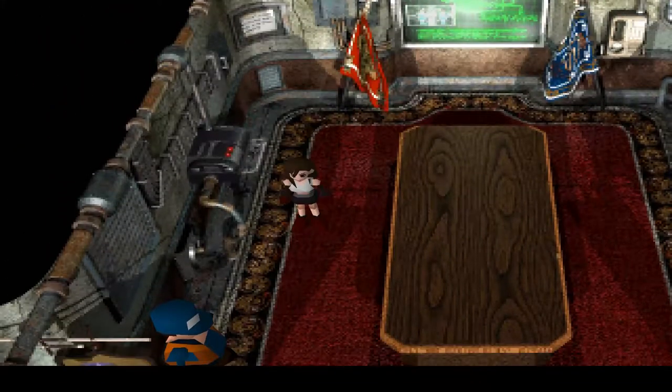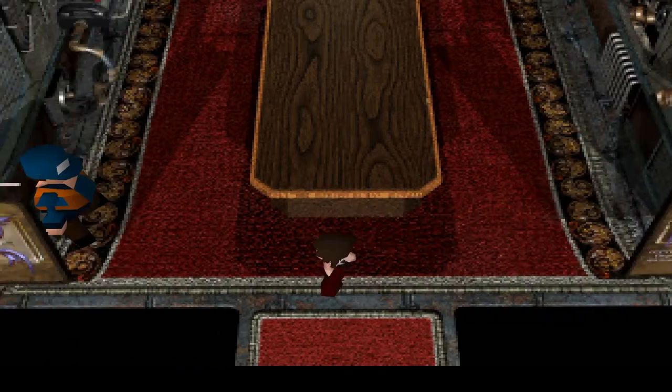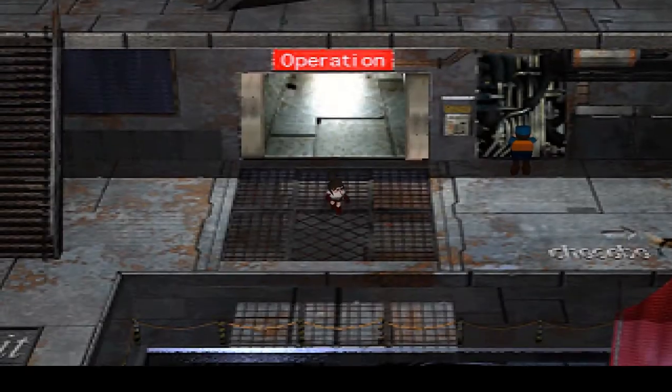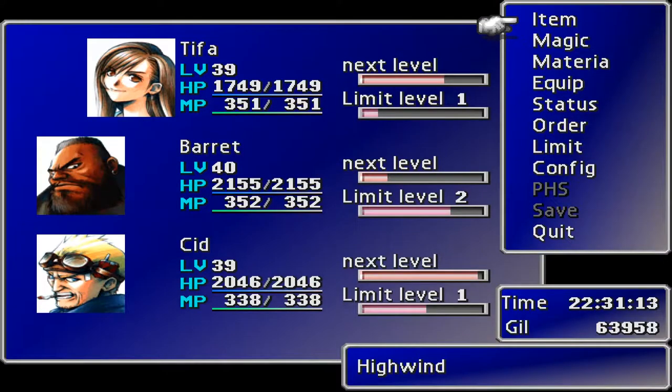Hey guys! Welcome to Final Fantasy 7! We are in the operations room of the Highwind and today's episode is going to all be about leveling up our characters. You can see here Cloud is missing from our group. Now this is a big important storyline reason but I'm not going to go into that today. The main thing is Cloud is not here and he is like many levels ahead of everybody else, so we're going to go ahead and level some people up.